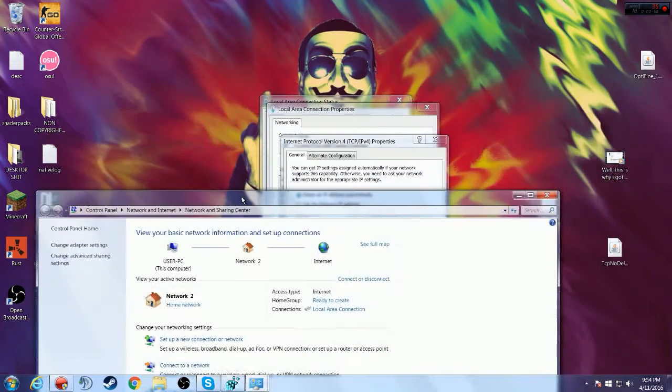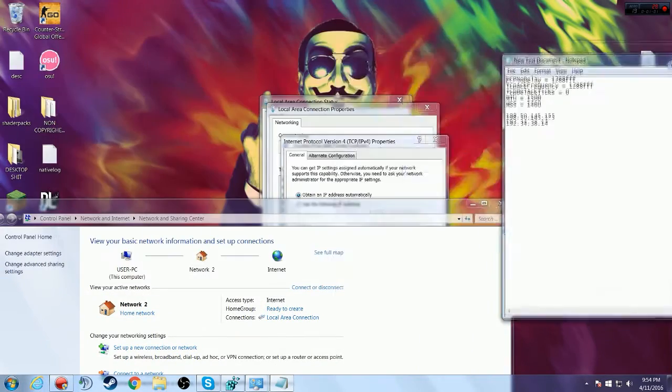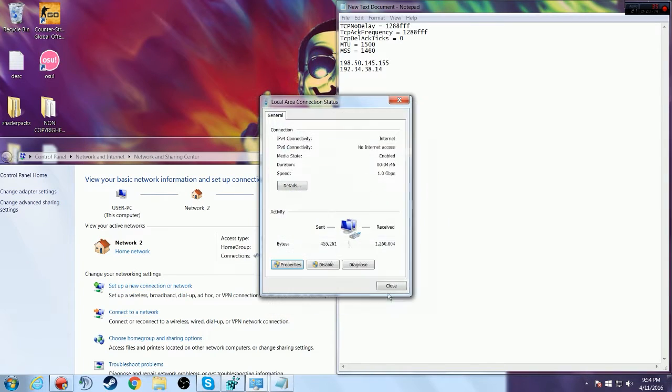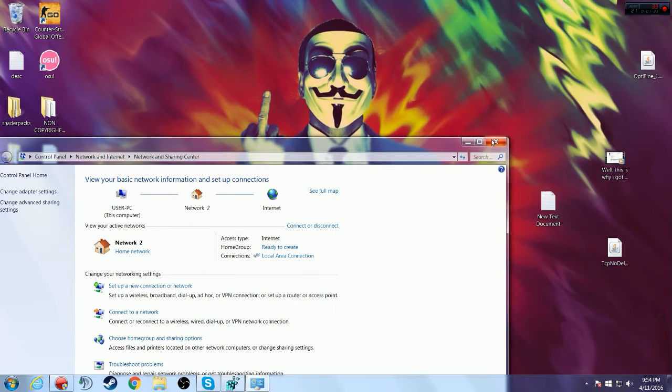You would click 'Use the following DNS server addresses.' The IPs will be in the description — type the top IP into the first box and the bottom IP into the second box. Make sure you don't press Cancel or X, you have to press OK and then Close. Once you've done that, restart your PC.